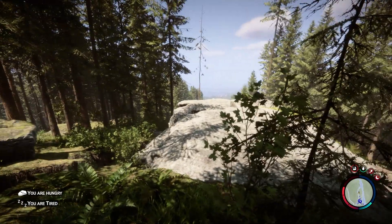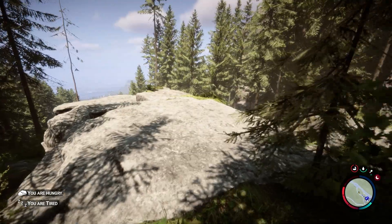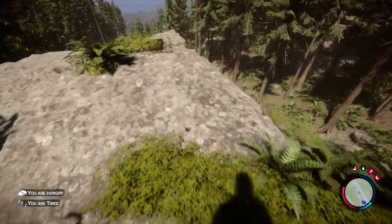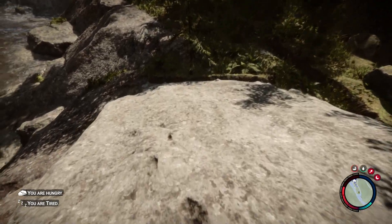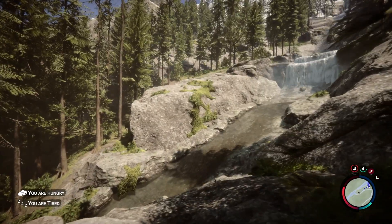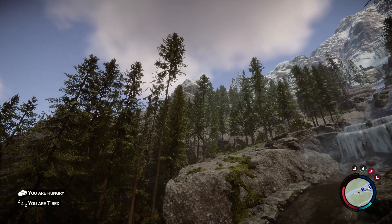Speaking of the colors between the vegetation and everything else, the contrast on things such as rocks — which are way more shiny when the sun hits them — is so beautifully made. It's not all over the place. Even looking into the distance across the river, it looks aligned with the amount of light the trees receive.